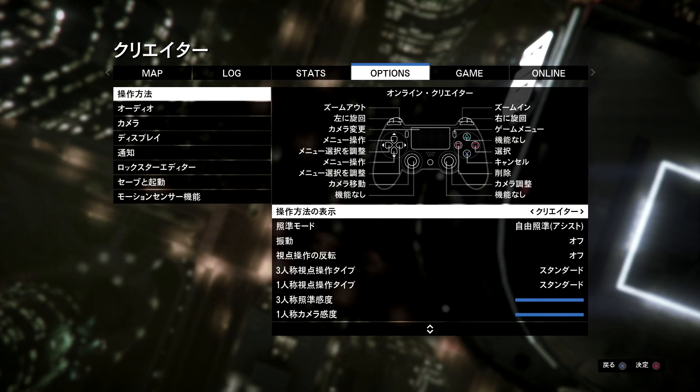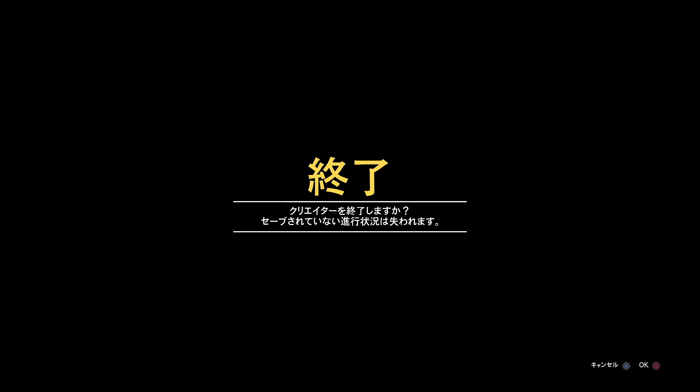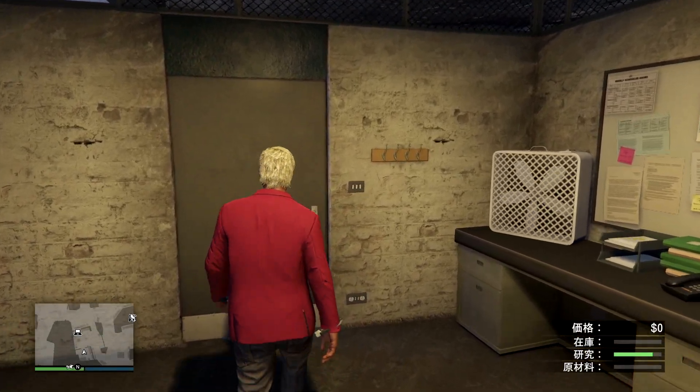地下基地を出現位置にしてまずクリエイターに行きます。普段は照準がアシスト・フルになっていると思うので、わざと照準を変えてください。オプションの中から照準モードを自由照準もしくは自由照準アシストにして、招待限定セッションに移動します。